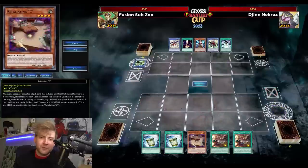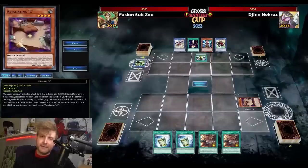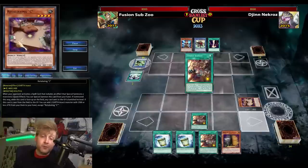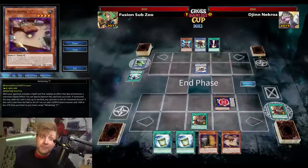Next game — going second this time. That's the thing: Northern Shenanigans was side decking Retaliating C. Retaliating C is fantastic against any ritual deck — banishes pretty much everything, so no Herald Surge. It prevents Necroz from surging Brionac, Gungir, or whatever to protect Unicore.